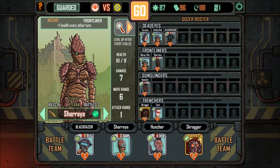Here we go. So we've got Skaga, Huncha, Sharia and Black Razor — which is our best team, so let's go for it. What we need from this is we need to gain some meat, some crude, and hopefully just boss it.